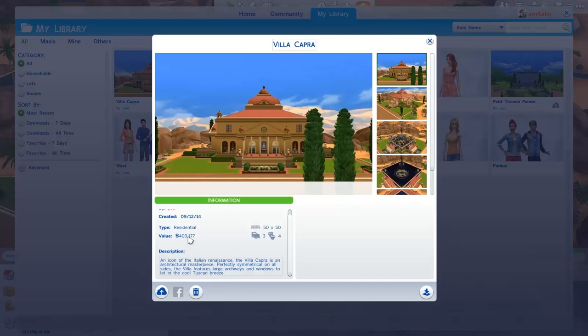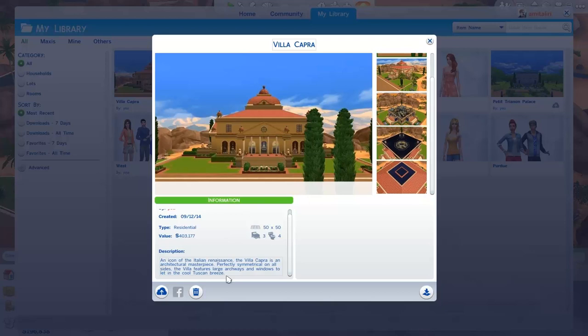It also shows you the size of the lot, the number of bedrooms and bathrooms, some screenshots, and finally a short description of the lot. You have the option to share the lot on Facebook, delete the lot from your library, or bring the lot into build mode — which is the exact same lot I have right now, so I'm not even going to bother.